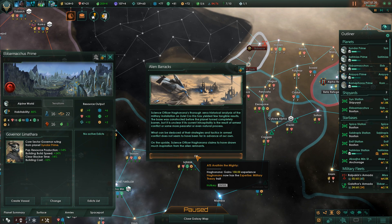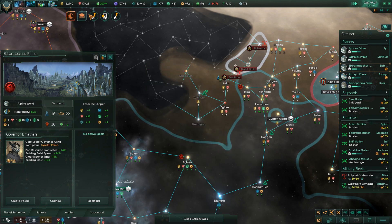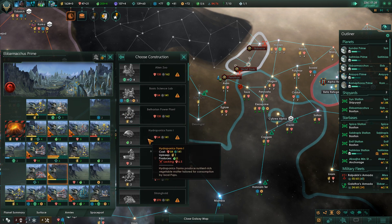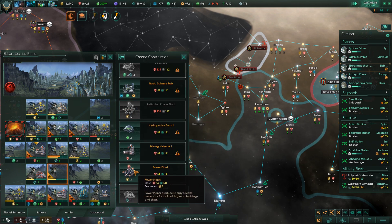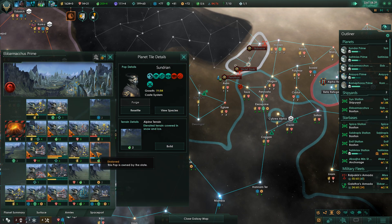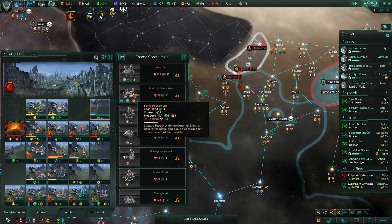What can be deduced of their strategies and tactics in armed conflict does not seem to have been far in advance of our own. On the upside, science officer Hag Honona claims to have drawn much inspiration from the alien remnants. So we need a power plant here yesterday. Food-wise we're going to need some help soon, but I think I want to have a research lab set up. Construction complete.